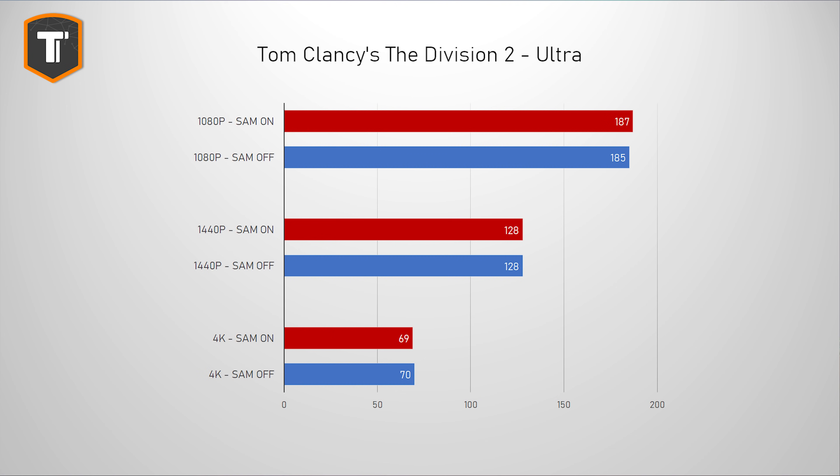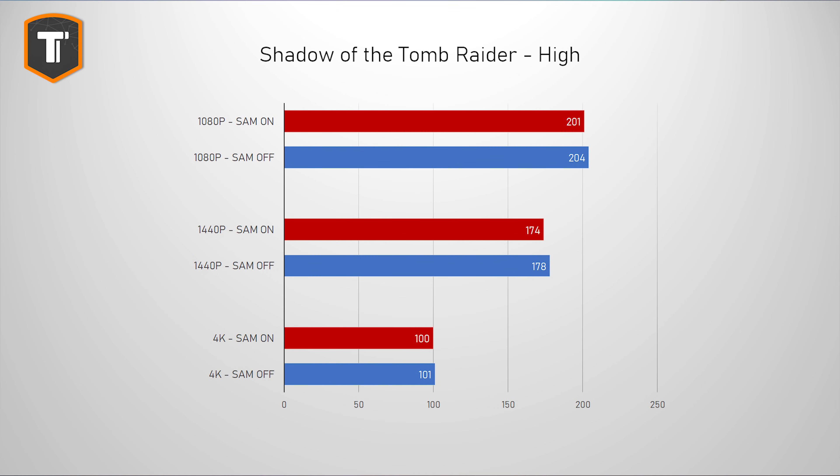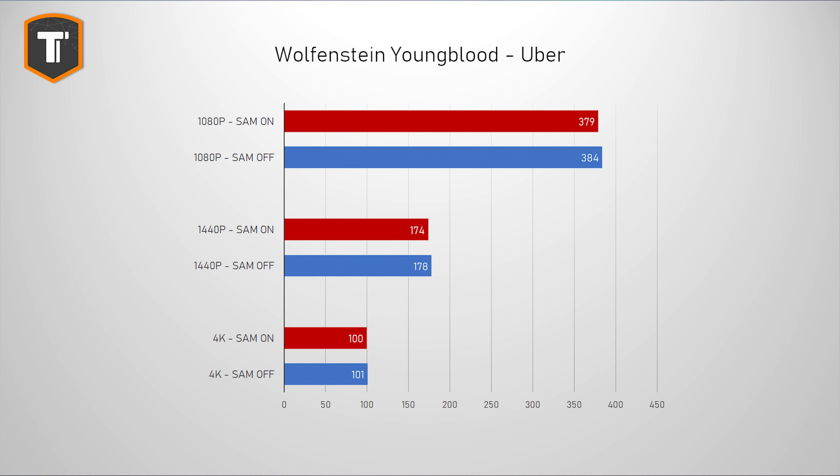The Division 2 in DirectX 12 mode shows a small benefit at 1080p, no change at 1440p, and a small FPS decrease at 4K. It's a similar story with Total War: Troy — some increase at 1080p, a small increase at 1440p, and a small decrease at 4K. Shadow of the Tomb Raider shows a small performance loss on all three resolutions, and the same goes for Wolfenstein Youngblood. Both are small decreases on already high FPS games, so you wouldn't really notice them, but technically it is a decrease.